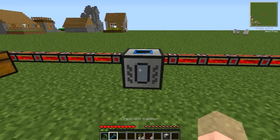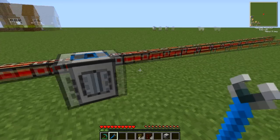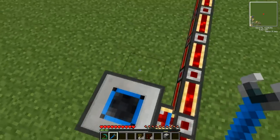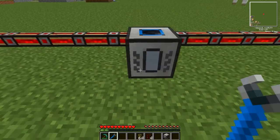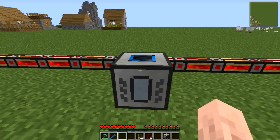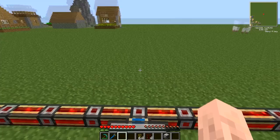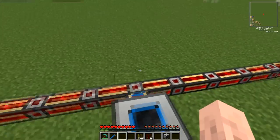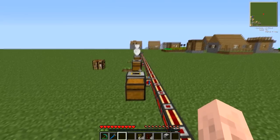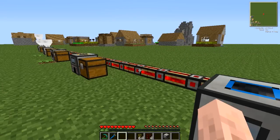The Magma Crucible, like all the other machines from Thermal Expansion, can have its facing changed by right clicking with a crescent hammer. It has fully adjustable input and output slots on all faces except the front, and it runs on Buildcraft Power — Minecraft Jewels, or MJ. It will run on any Buildcraft Power source except Redstone Engines. Currently it's running on a Redstone Energy Cell and Redstone Energy Conduit; you can check out my other tutorial for those if you wish.